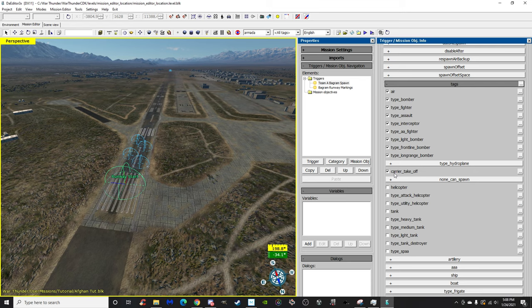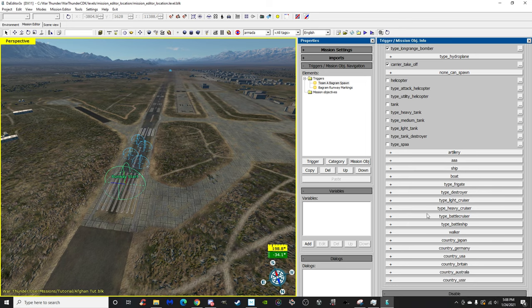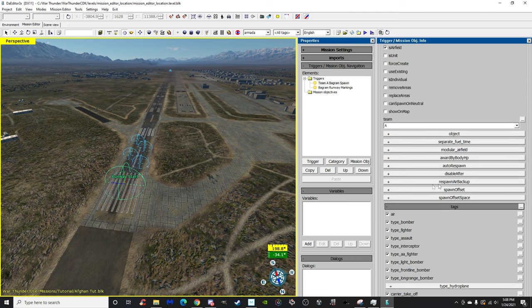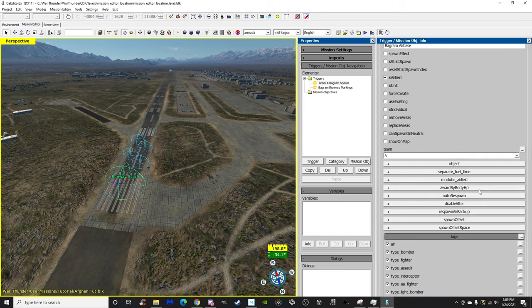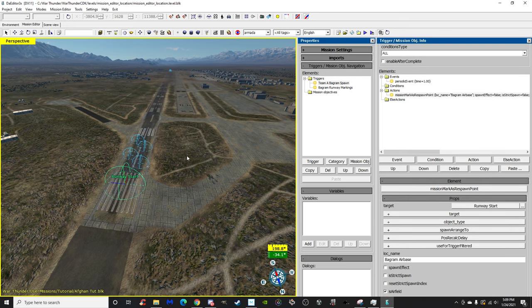Under Tags, set all air types. Carrier Takeoff is for naval aircraft — any aircraft marked naval fighter, naval bomber, or naval attacker will use that spawn. For example, the Buccaneer won't spawn on a carrier if you don't check that. I left helicopter and tanks unchecked to make it strictly an aircraft spawn. You can also set what countries can spawn here, but I've never used that. There is also a modular airfield function for placeable airfields, but we'll cover that in a later episode.